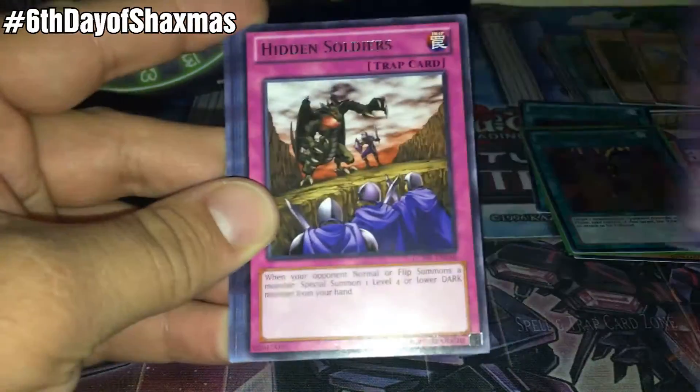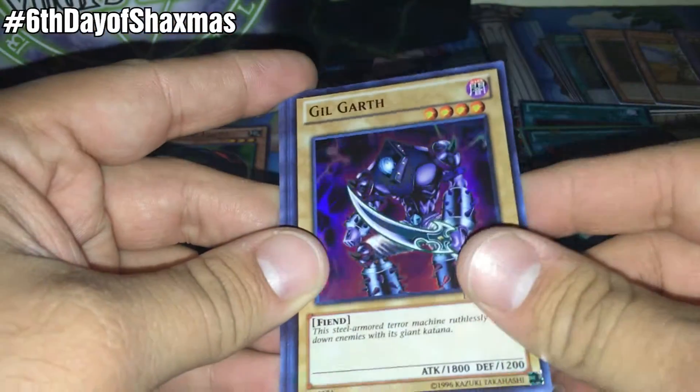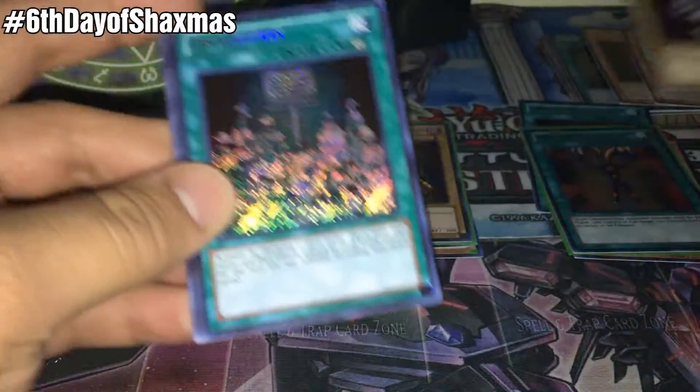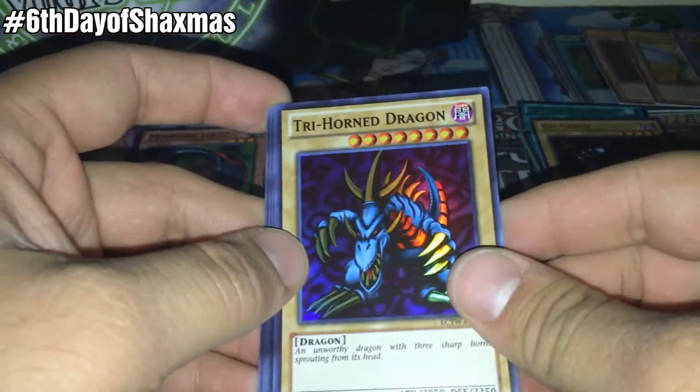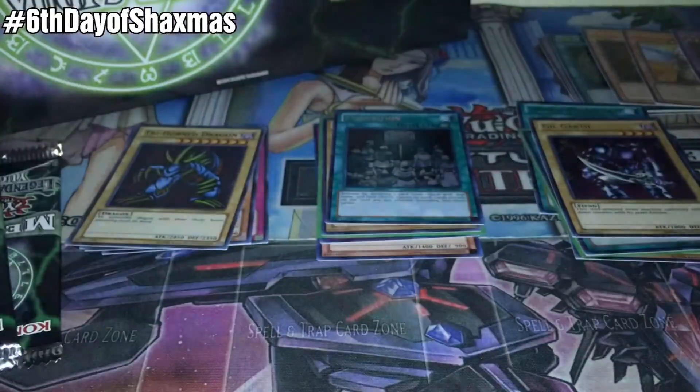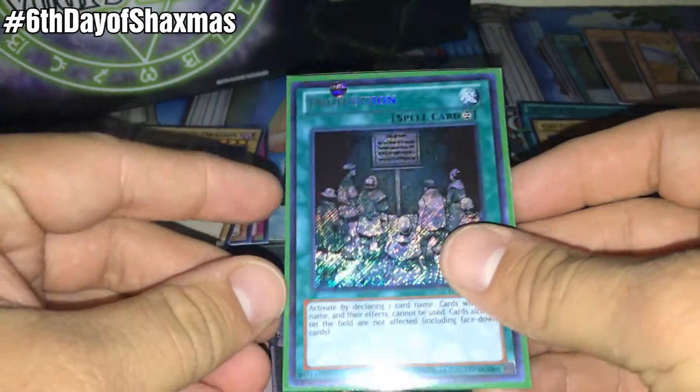Pack number 4: Detonate, Dark Flare Knight, Rare Hidden Soldiers, Ultra Rare Gilgarth — that's terrible — Secret Rare Prohibition, that's actually a beautiful card, Super Rare Trihorn Dragon — awesome — Horus, Tricky Spell 4, and Beta the Magnet Warrior. I'll sleeve up the Prohibition because it's really cool looking.